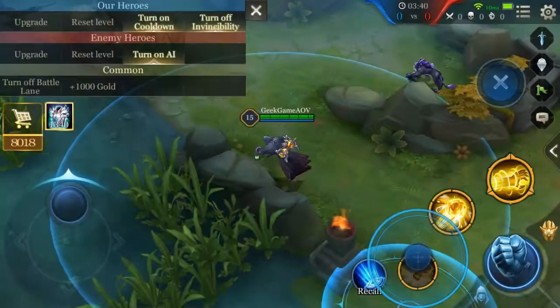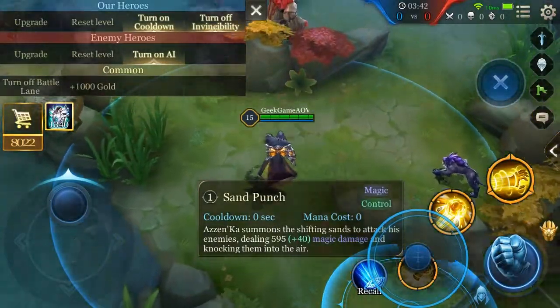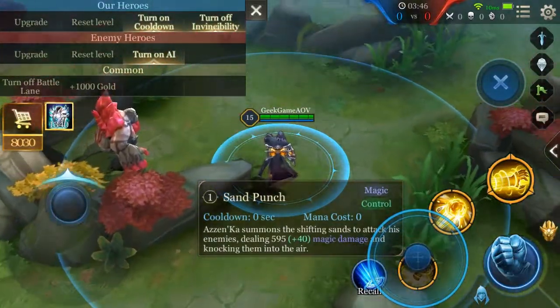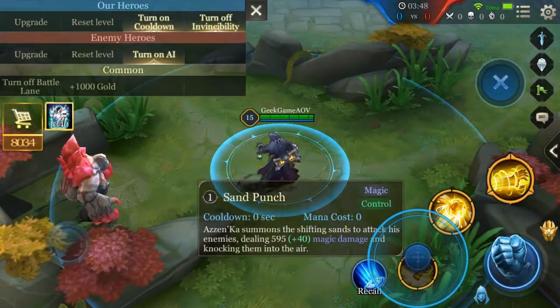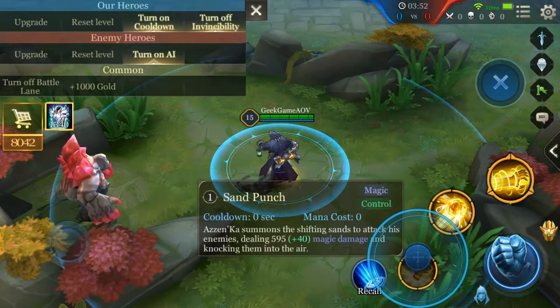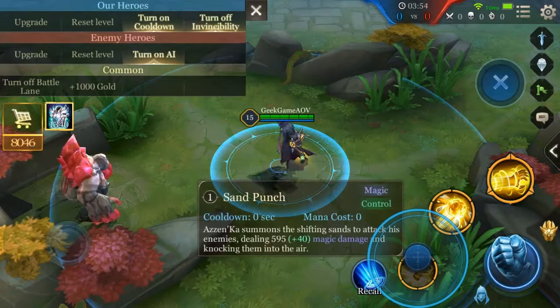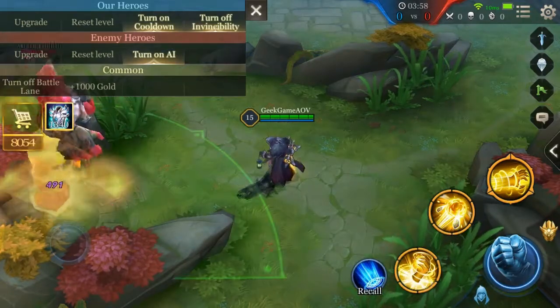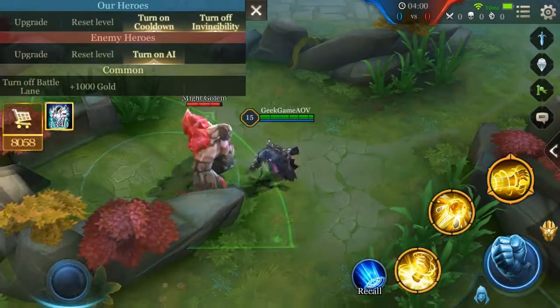First off, Azanka's first skill is Sand Punch. Azanka summons the shifting sands to attack his enemies, dealing 595 magic damage and knocking them into the air. Let's check it out in action — as you can see, your targets get airborne with your skill.